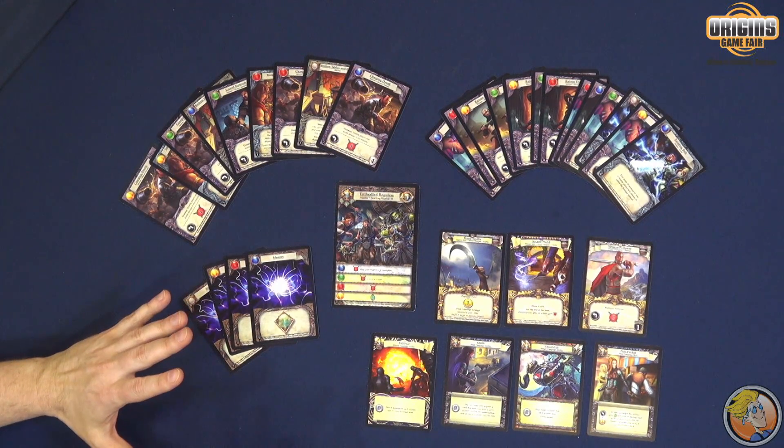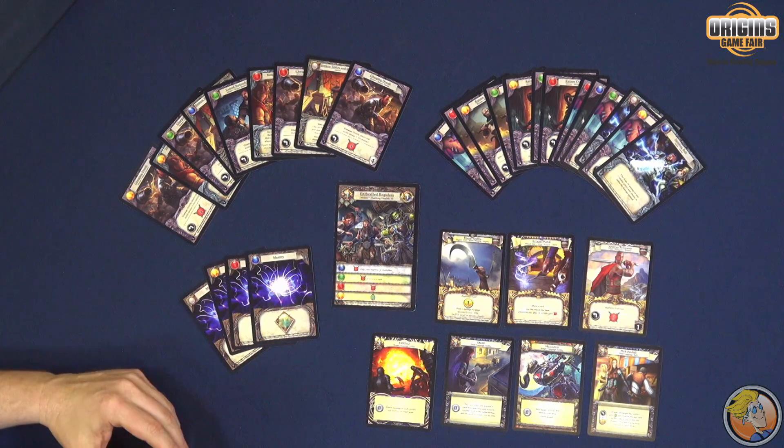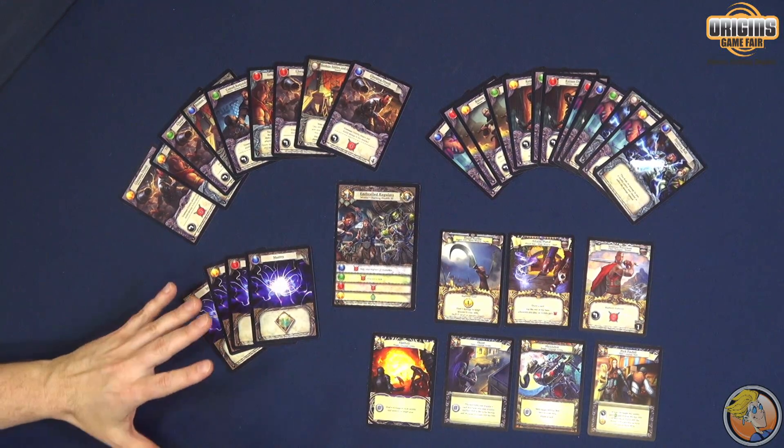Each turn, the players will flip over the top card of the Master's deck, and that will represent what the Master is doing to them. It might be a minion or a champion that will attack them, and that would go in front of them and attack them each turn. It might be an elite minion that would go next to the Master, and those guys attack every single player on their turns — the elite minions are particularly nasty. It might be an action which would do something you'd read on the card, or it might be a hazard, something affecting that particular player.